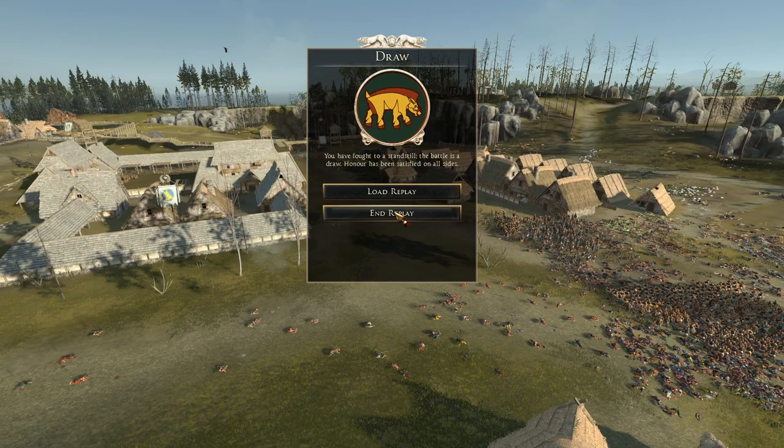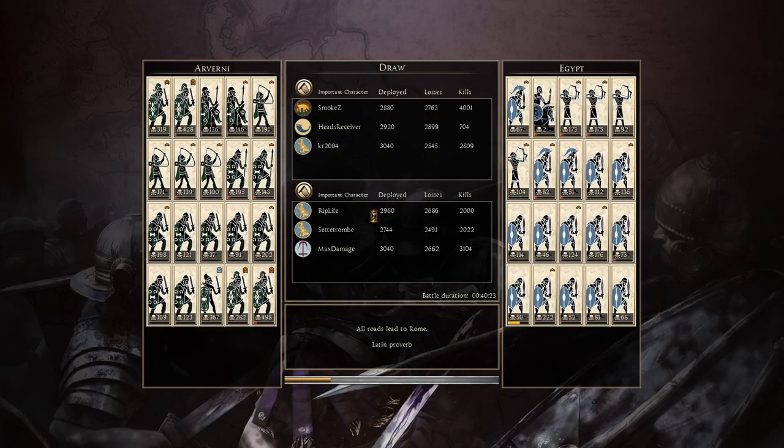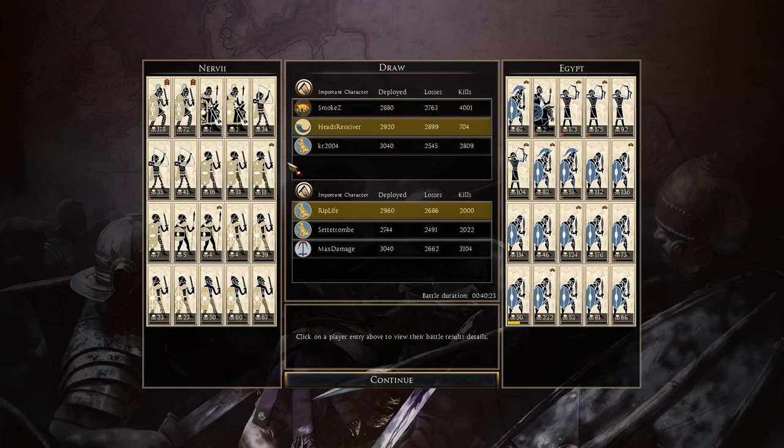98 men doomed to die, in bronzy-colored armor so you can barely tell who's who. And there you go - a draw! How is that possible? They must have run out of time, fought to a standstill. I think the attackers were going to win given a little bit more time. We'll end the replay and look at the results. Smoke Z who sent this in got four thousand and one kills for the Arverni - that is insane!